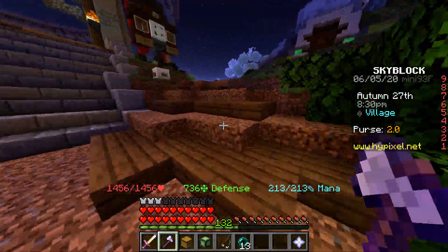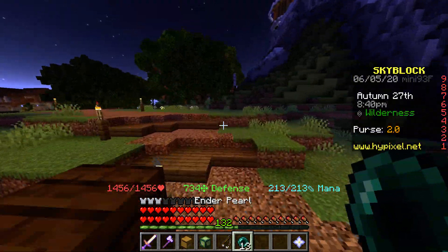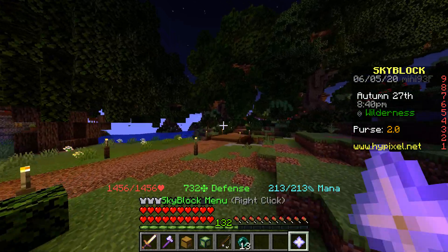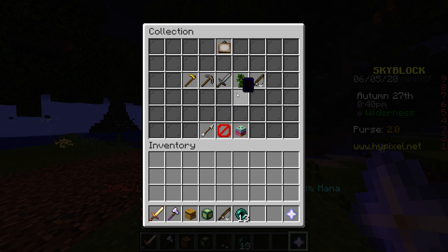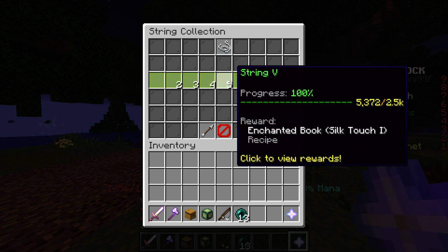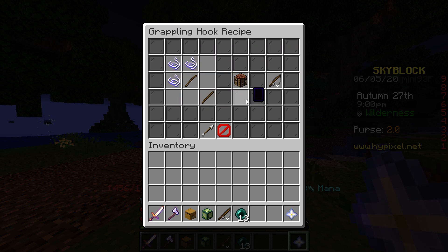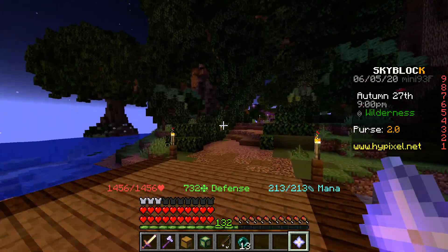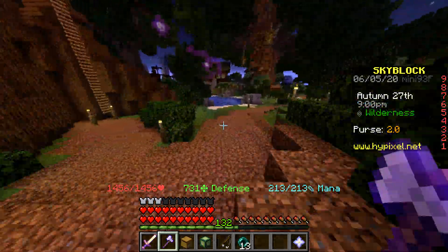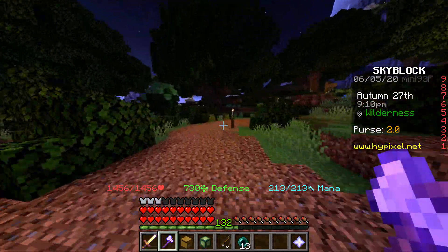I would recommend you take a grappling hook and ender pearls. If you don't know how to get a grappling hook, go to your menu, go to collections, go to combat collections, go to string, and the seventh one is the grappling hook. If you want to buy it off the auction house, it costs around 20,000 coins, and it will help you later on.